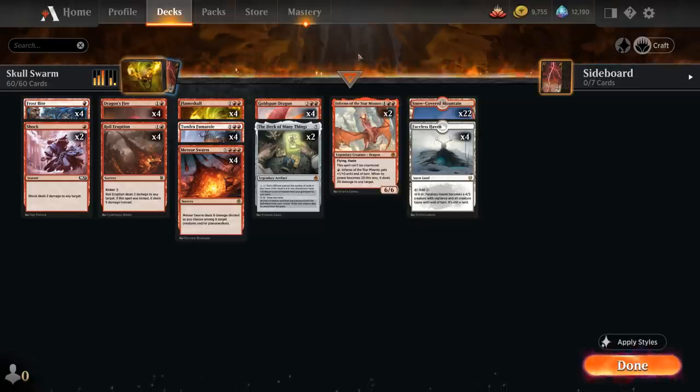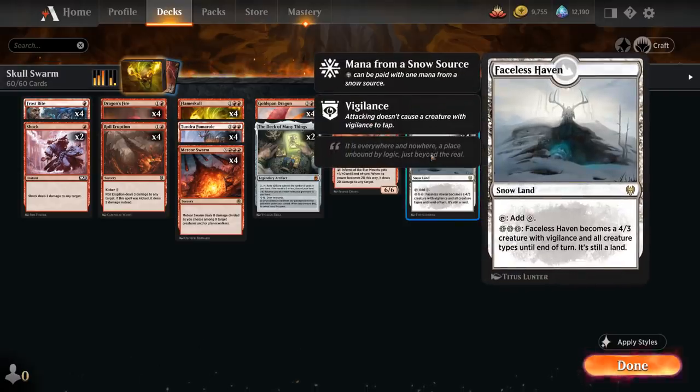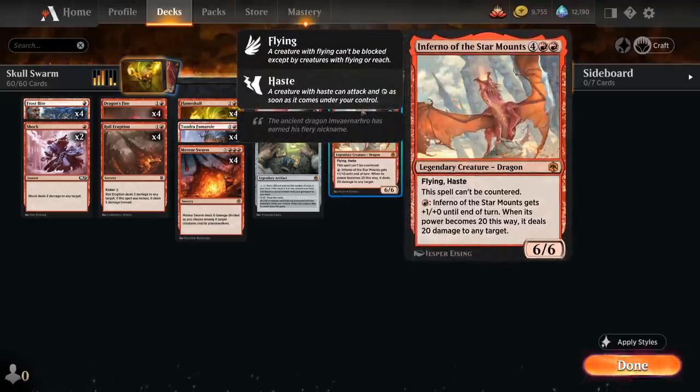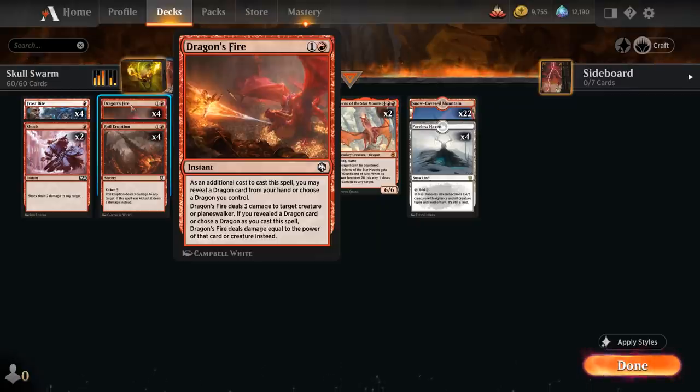We also have a small snow theme in this deck with 22 snow-covered mountains and four copies of Faceless Haven, a snow land that can turn into a 4/3 creature with Vigilance until end of turn. And then we also have a small dragon theme with a full playset of Goldspan Dragon, one of the more powerful creatures in 2022 Standard, as well as two copies of Inferno of the Star Mounts with four copies of Dragon's Fire as a removal spell that gets better the more dragons we have in the deck.